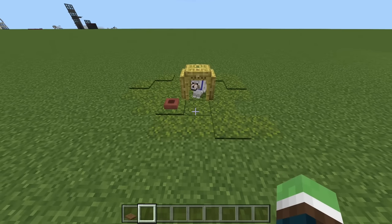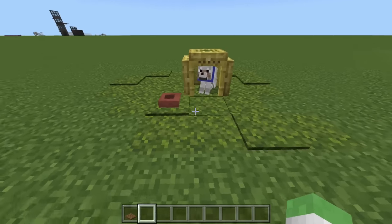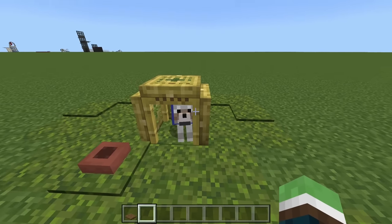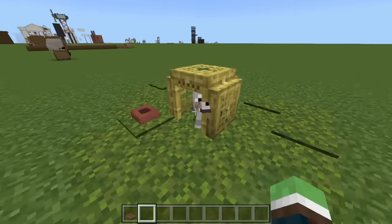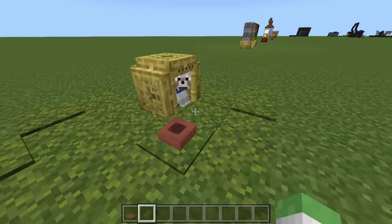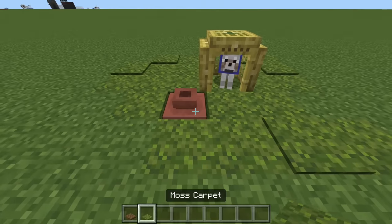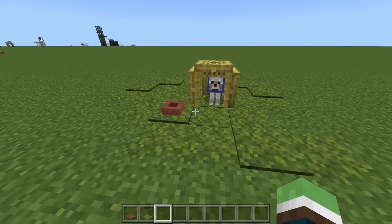Next up I built this in my survival world, but my casual viewers will probably recognize some of these. This is of course a little doggy house. We have bamboo scaffolding right here and then bamboo trapdoors around it to complete the doghouse look, and of course we got the new pots with some moss on top for the doggy bowl.